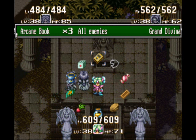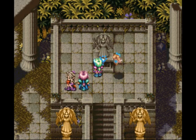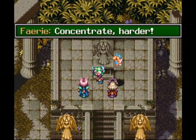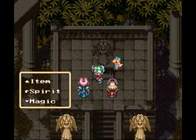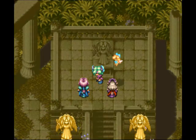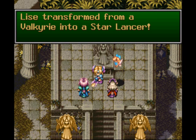See, Arcane Book makes you Grand Divina on the right there — that's the job class for it. You've got Ninja Master on the bullseye die, and Star Lancer. Notice Star Lancer is the only one that has an exclamation point next to it. Star Lancer is easily the best job class in the game, bar none. You cannot beat the Star Lancer. All of its spells are amazing, and if you put a Star Lancer in any party, it will work.